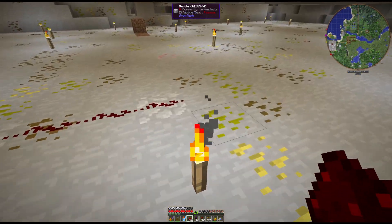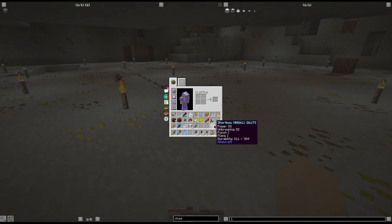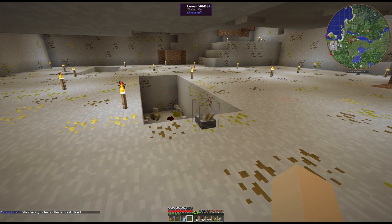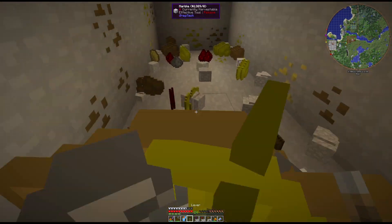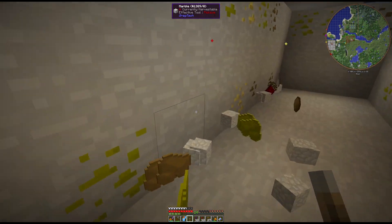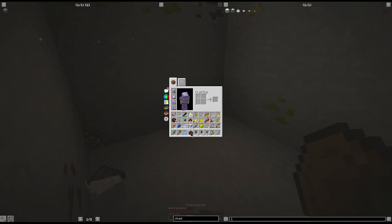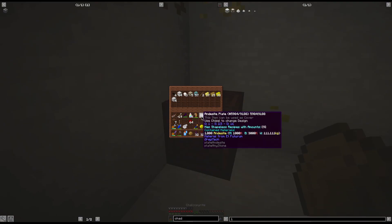You can use repeaters or Greg's red wire to go even further, then chain them all together and blow them all at once. It takes a little more setup, but it's a lot more fun for all the explosions.